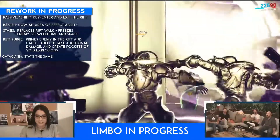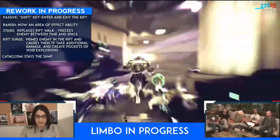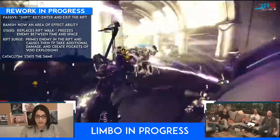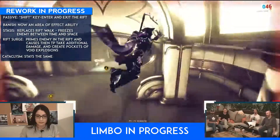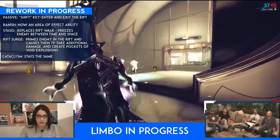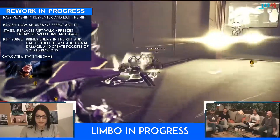For the second ability, Riftwalk has been changed to a new ability called Stasis. When cast, every enemy affected by the rift will be frozen between time and space. This gives the player and allies the opportunity to plant attacks, as every attack will take effect once Stasis is deactivated.